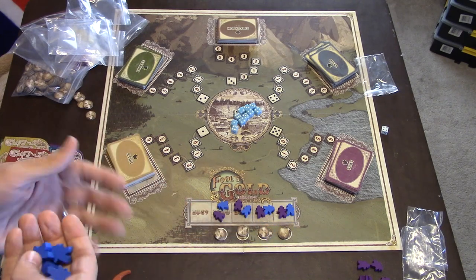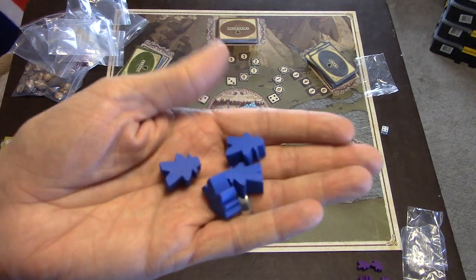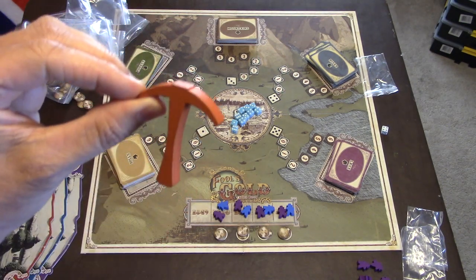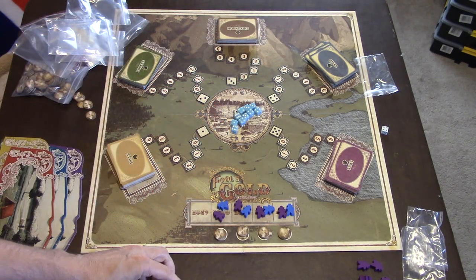You'll put your player shield up. You'll start with, depending on the number of players, three or four meeples and six coins. The first player will also get the little pickaxe and then you will begin.